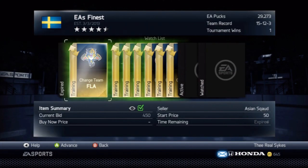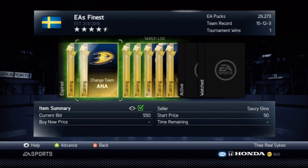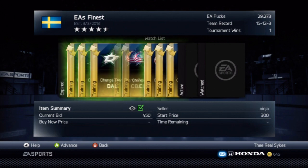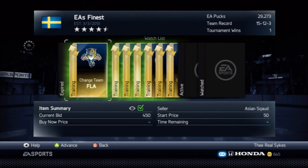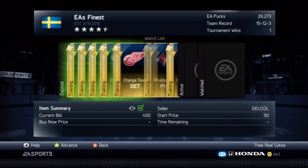Looking at my watch list, it's full of change team cards that I won. I didn't pay over 500 pucks for a single one of them - I paid 550 for the Anaheim one but that's not a big deal. I sit in the market and spend about 500 pucks per card and put them back on the market at 950, with a starting price and buy now of 1,000. People are always going to want team chemistry at 100%, so they will buy these cards and you will get your money back. Buying them for 500 you're doubling your profit on every single card.